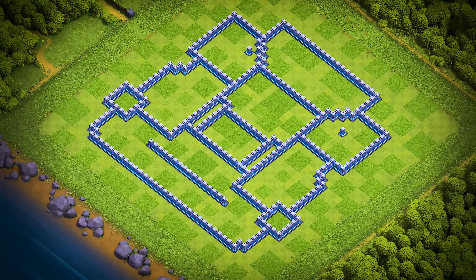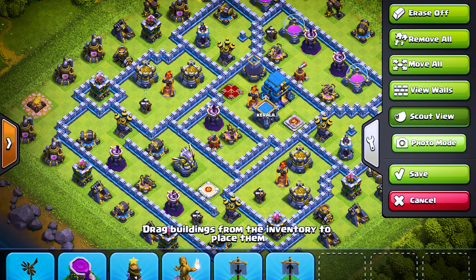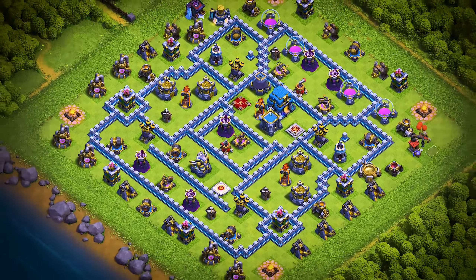TH-12 base number 1: this Town Hall 12 base design is an anti three-star war, trophy pushing, and clan war league base. For clan castle troops, use two super minions, two headhunters, and four archers.